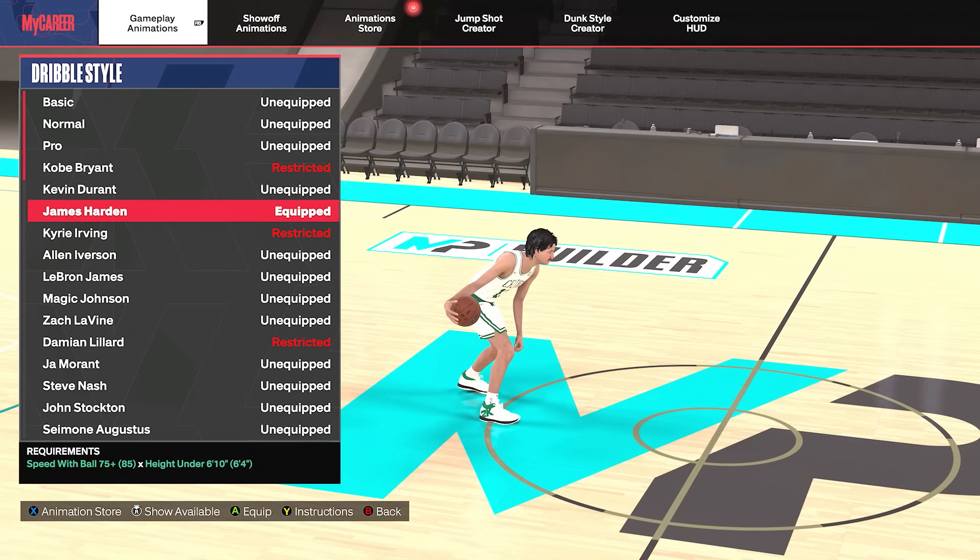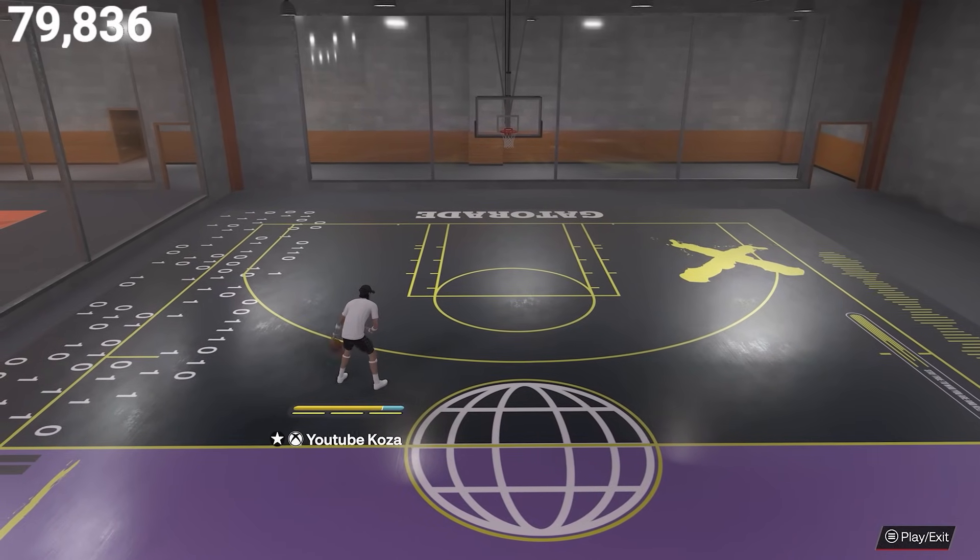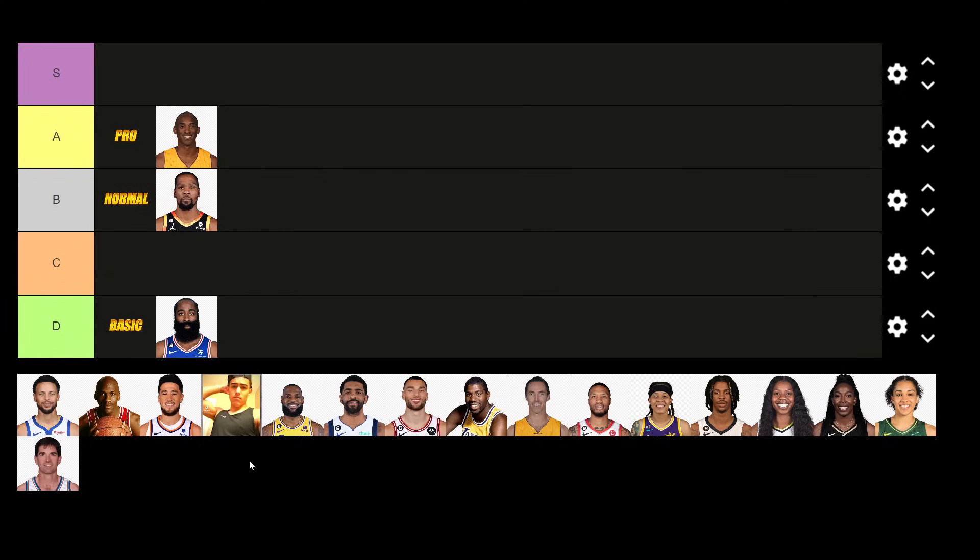Up next is James Harden, requiring a 75 speed with ball and you have to be under 6'10". This is one of the worst dribble styles in the game. He has a slow, sluggish speed boost towards the ball hand and also a very slow cross launch animation. So compared to what else you can get, we're going to throw him in the D tier.